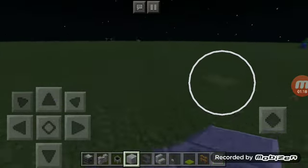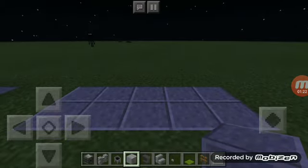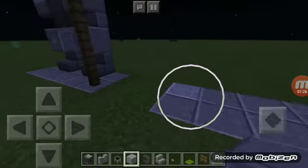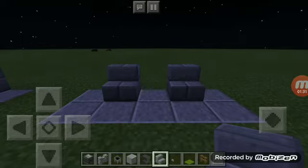Pick a color for your Shulker Box and Carpet. Then, once you're ready, have your platform built. Take your Stormbrick Stairs and place them like this.